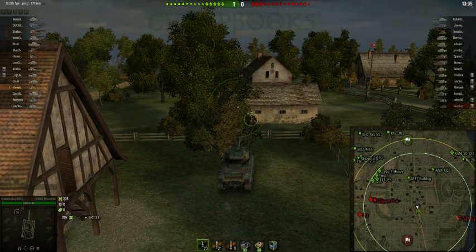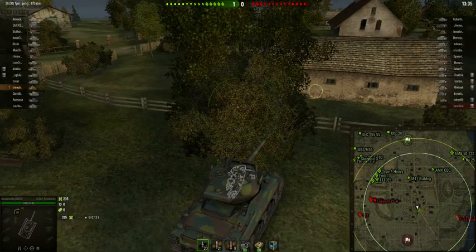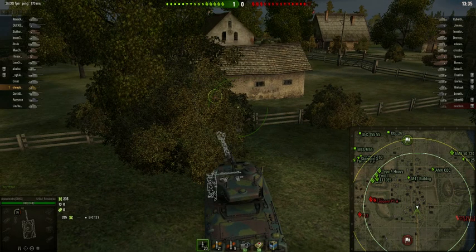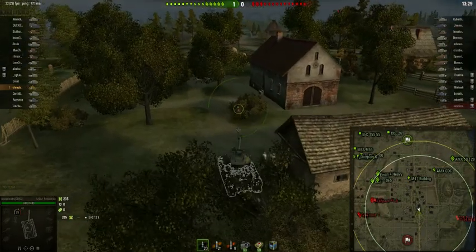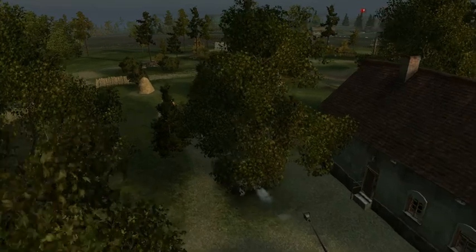If you look at the map, you'll notice where I am — there are houses here with a road to my right and a road to my left. I decided to go through the houses rather than on the roads, because you get more cover going between the houses. There are more trees and things to protect you if you get spotted. I'm occasionally stopping at different bushes, driving from bush to bush.